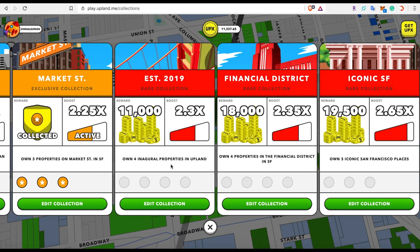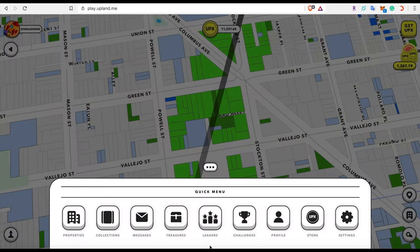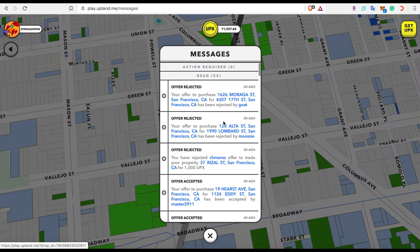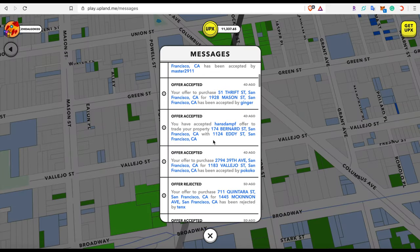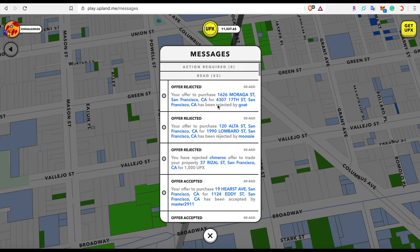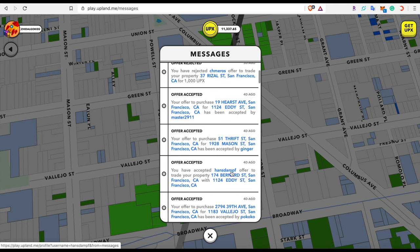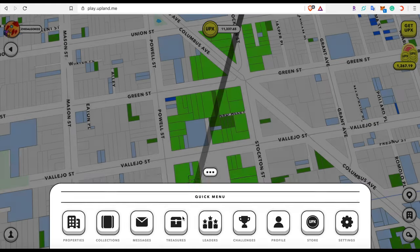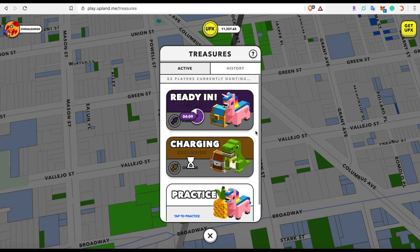We'll do another video going more in depth on each collection. Next on the quick menu we have Messages — these show either offers accepted or offers rejected. The next tab is Treasures, where you can see current treasure hunts and whether any are happening right now.